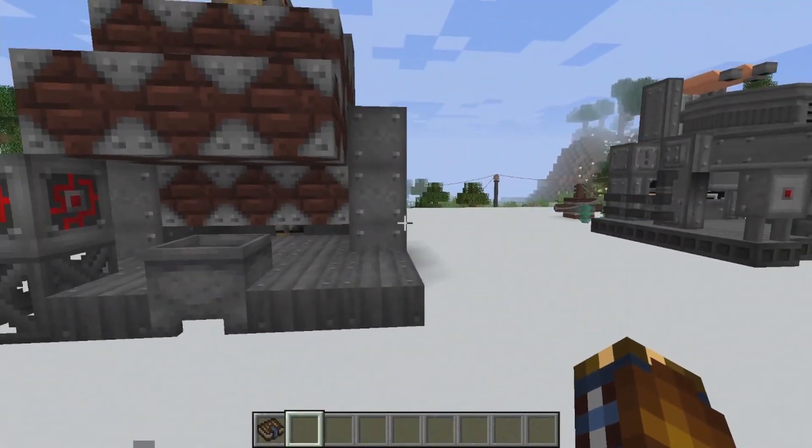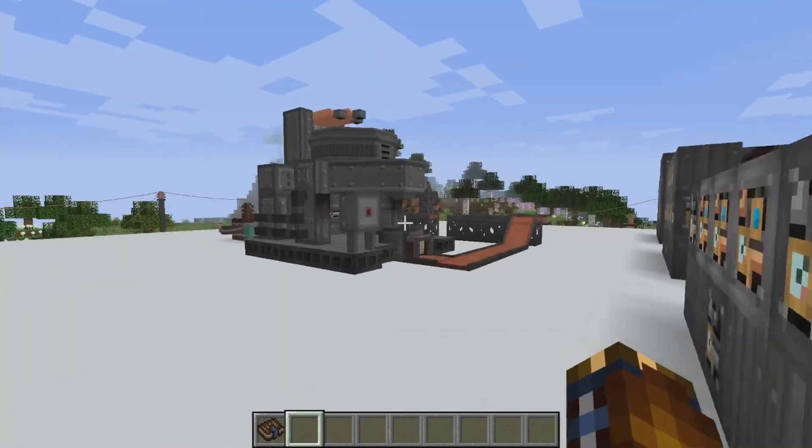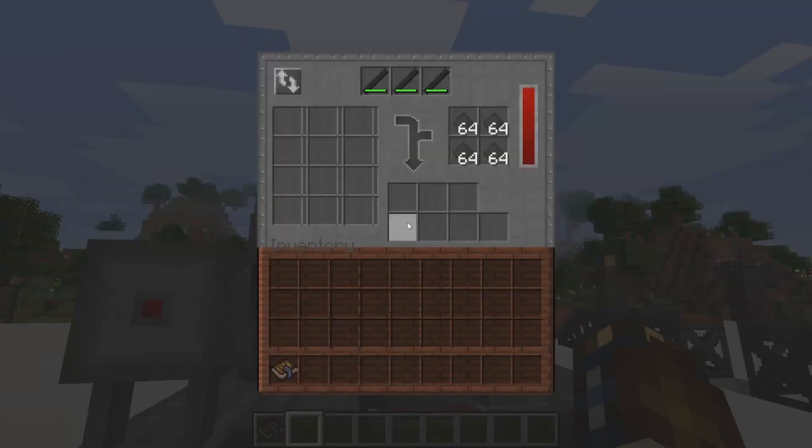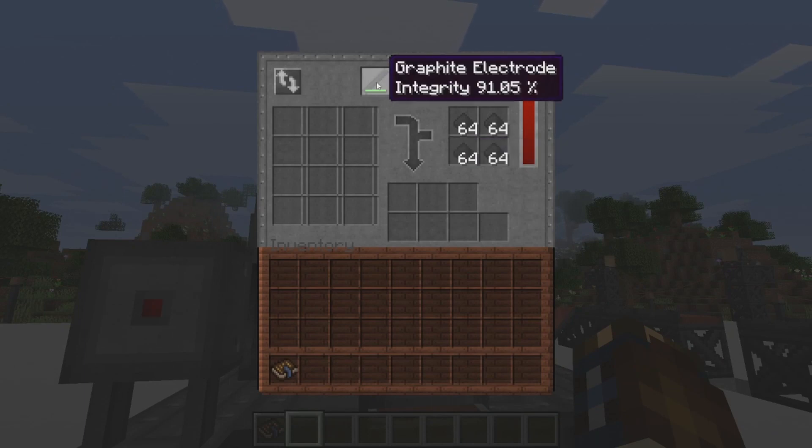The final layer is just more scaffolding and then three light blocks. After you build that, just right-click the cauldron and you're going to get your furnace — and let me tell you, this thing is powerful.